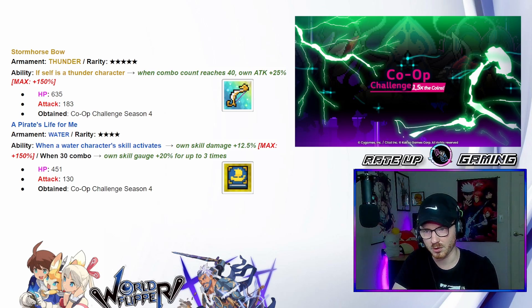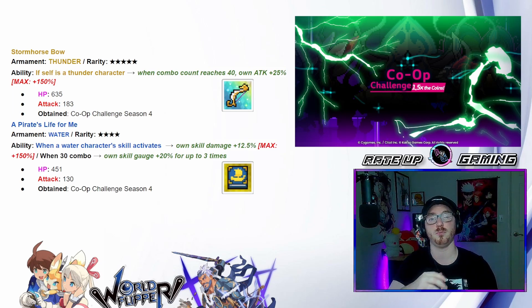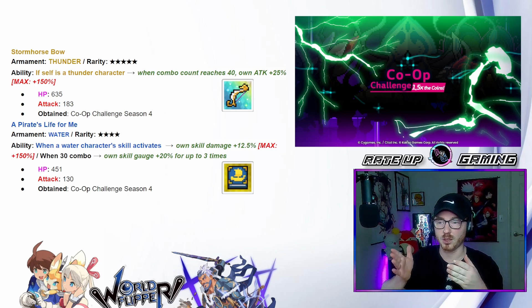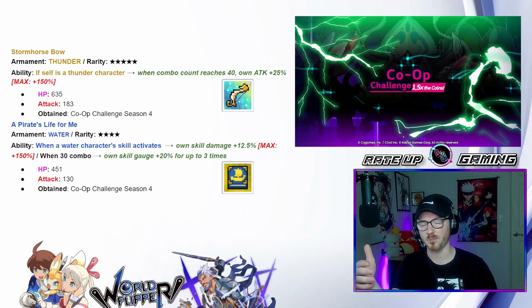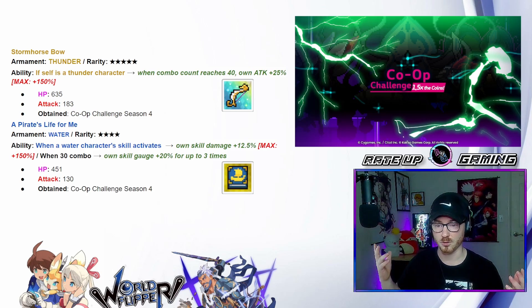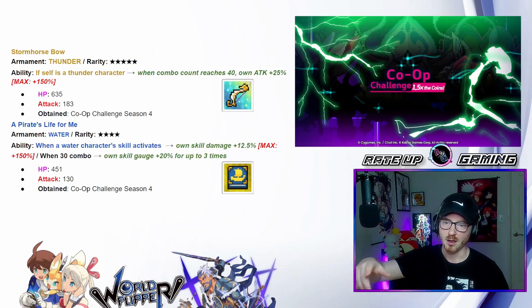Then we've got this book here which is going to be upping your skill damage to a maximum of 150 — skill damage when a water character skill activates. So if you have like Rikisha on the team, you put this weapon on the team as well, you're going to be activating your skills rather rapidly. It's going to slowly bump this up, especially since you're getting your own skill gauge up 20 for 30 times when you hit that 30 combo.